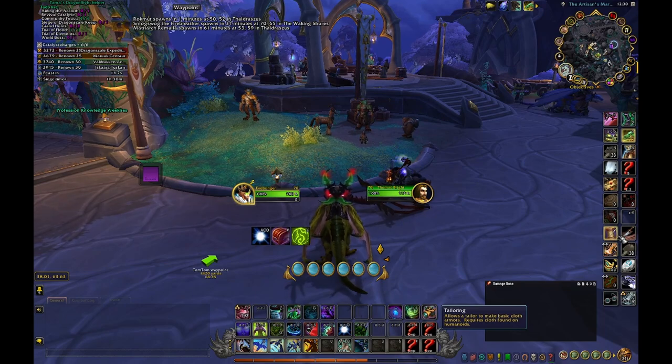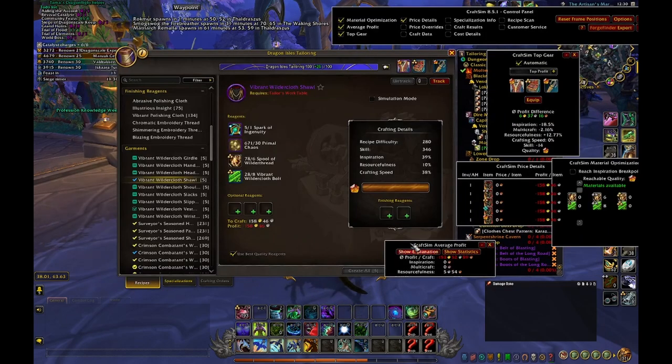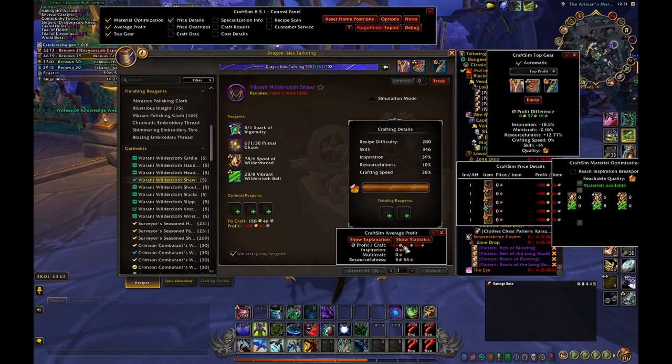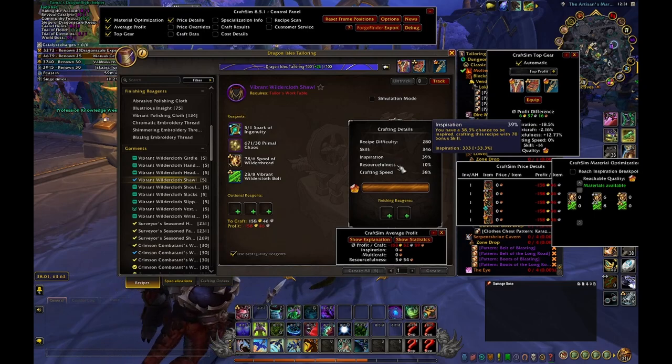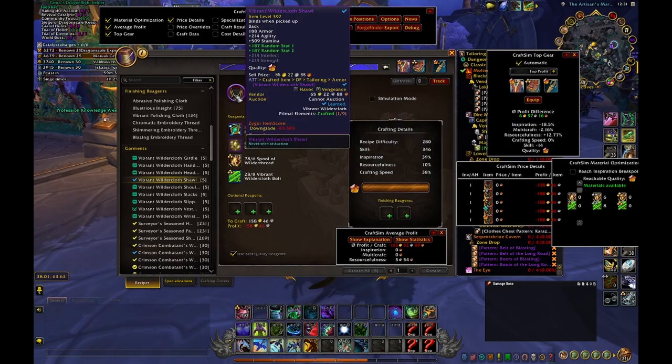The most important add-on for crafters in this expansion is CraftSim. You can see this window — it shows average profit and tells you how much profit you make with Inspiration, Multicraft, and Resourcefulness. I can already guarantee rank five, so Inspiration doesn't do anything, and it's gear that is bind on pickup so I can't sell it.